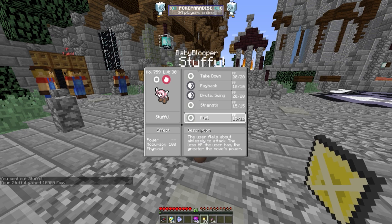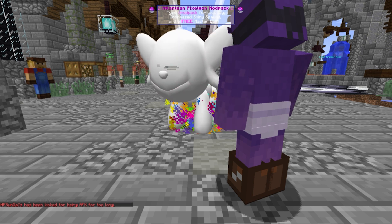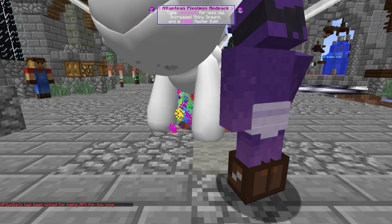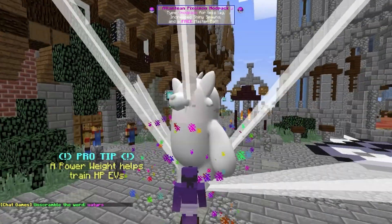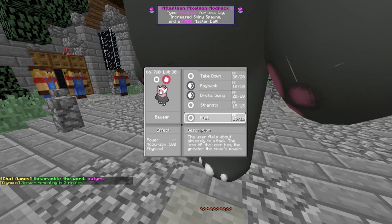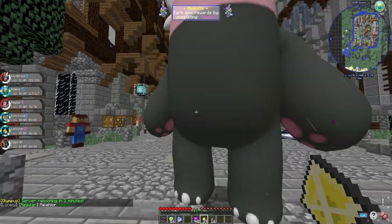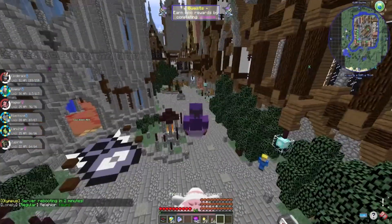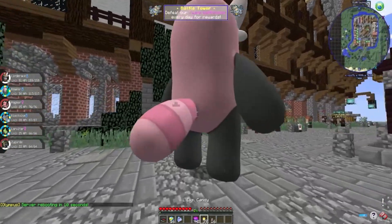Wait, what move is that? Flail — yeah, I don't want that. Oh, it's already evolving! Oh god, I wasn't prepared. Look how big it's getting — how big is this gonna be? Oh my god, look how big this thing is! Flail, we do not want you. Bind, we do not want you either. Can I ride it?